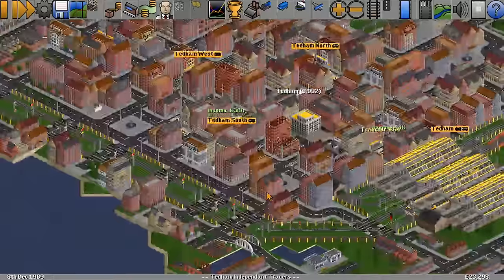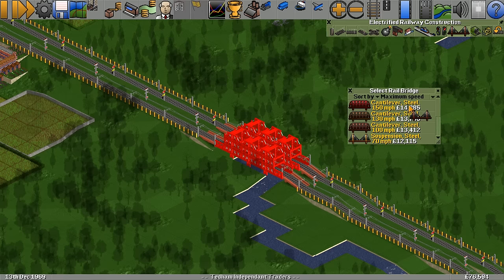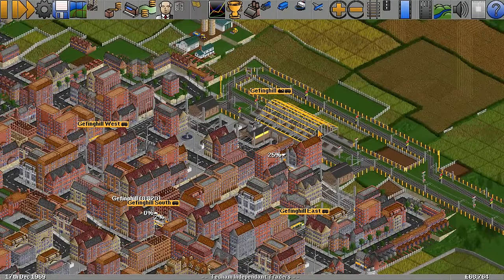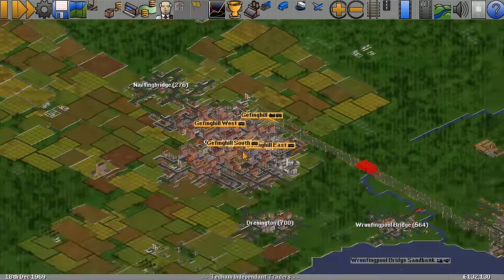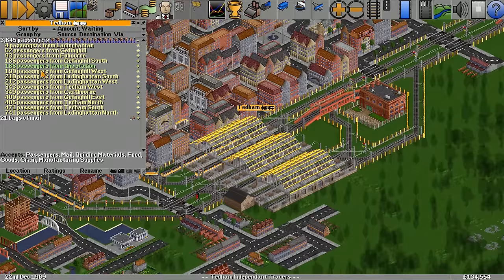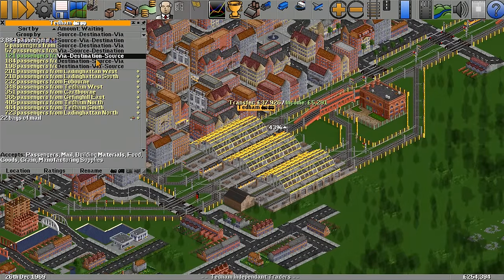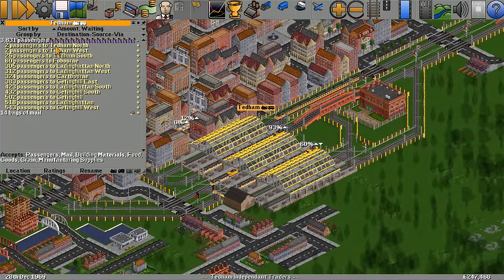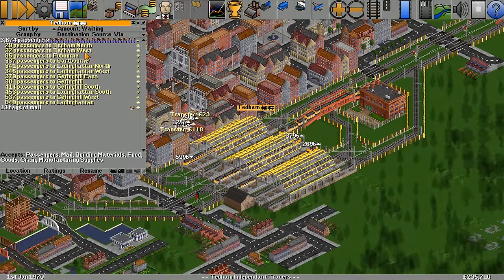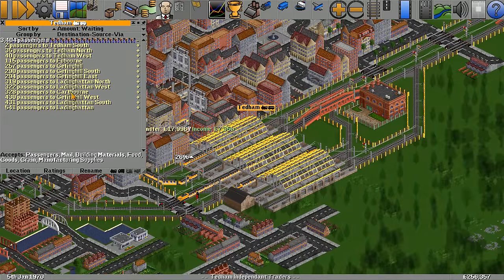We've got four trains nipping backwards and forwards between Tedham and Glenping Hill now. Can these bridges cope with the speeds? It looks like 150 miles an hour cantilever steel — we'll leave that as is. Glenping Hill is a two-row, two-platform station — that should do for now. Let's have a look at the passengers and where they want to move. We've got a few wanting to go to Tedham, a few to Fooborn.